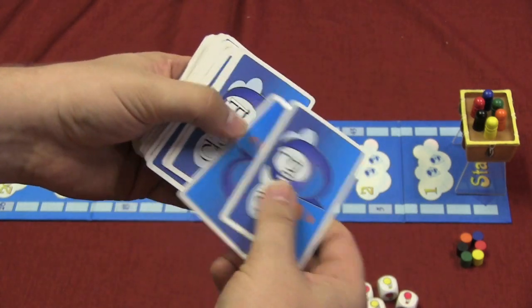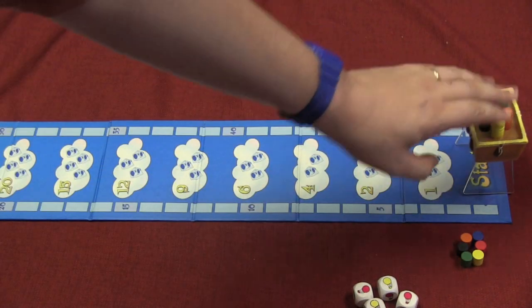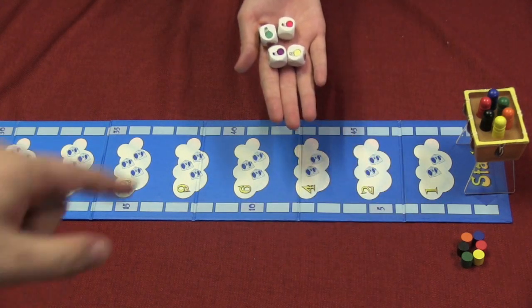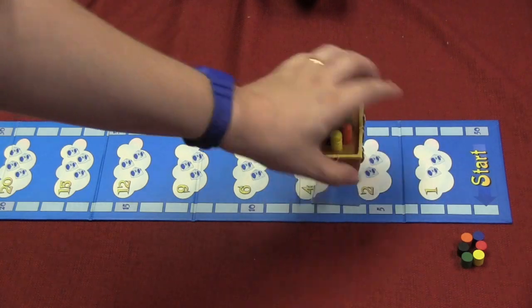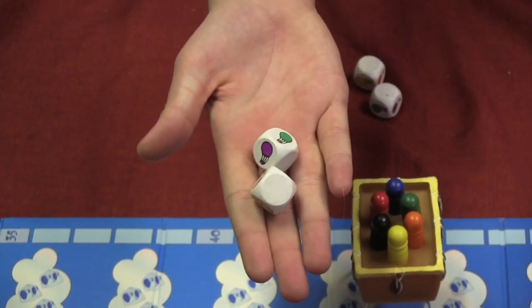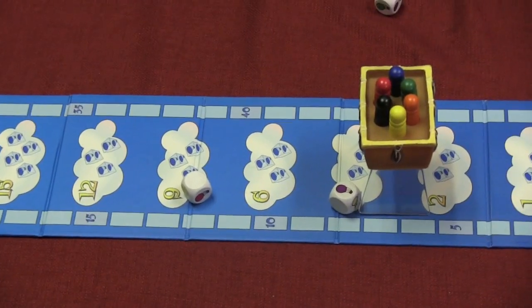These cards are shuffled and each player is going to start with five. Everybody has a character in the basket and everybody has a score token. Now one person has chosen to go first and they are the first pilot. The first thing we do each turn is move the balloon to the next level. At level one it shows that you're supposed to roll two dice, so the first player rolls.